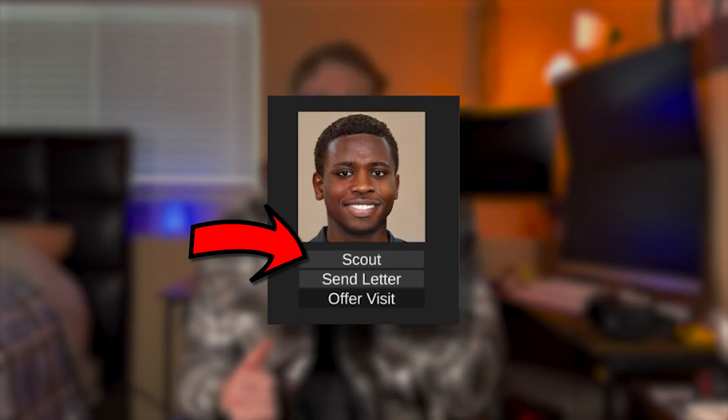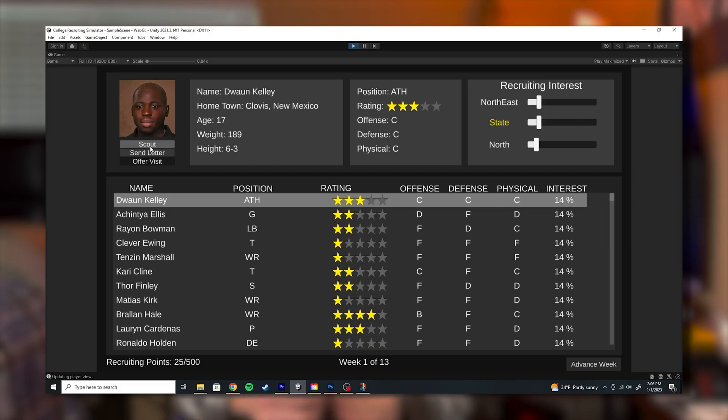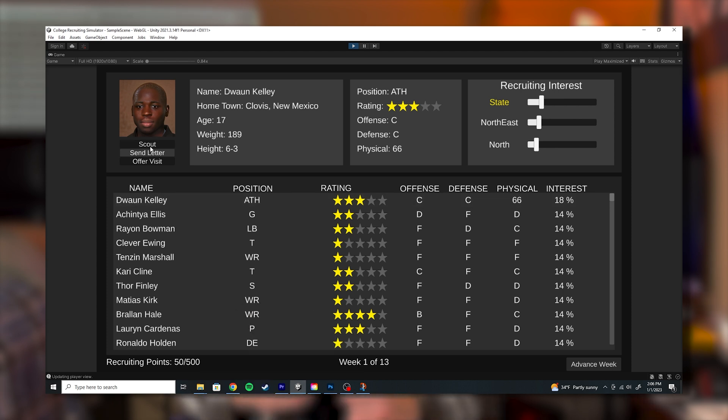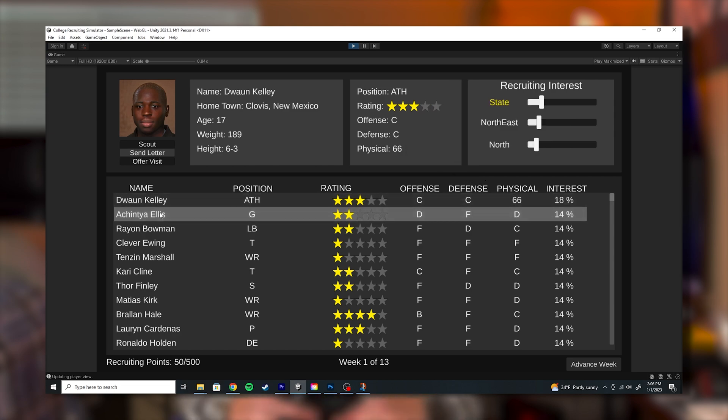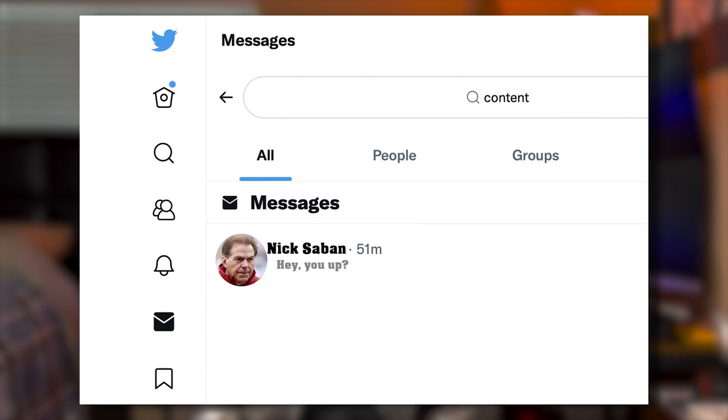As cool as randomly generated players are, the main feature of this game is recruiting. In this prototype, recruiting consists of scouting, sending letters, and offering visits. When scouting a player, you spend 25 points one time a week to randomly unlock one of the three player attributes. During the scouting process, the player gains a little bit of interest toward your school. Simultaneously, you can send letters to players, though this seems a little outdated — I probably should have made a 'send DM' button.